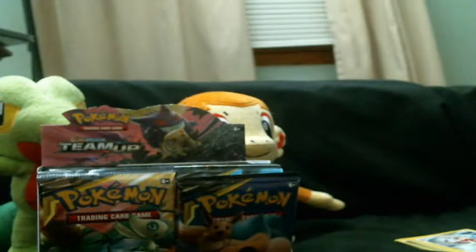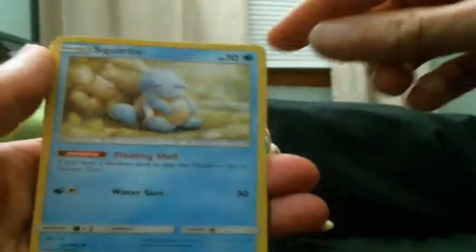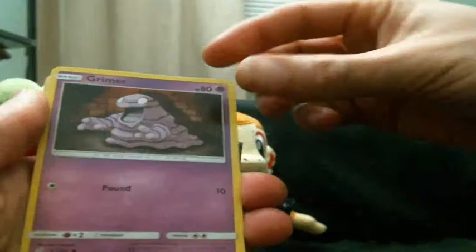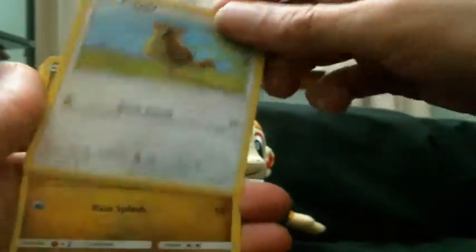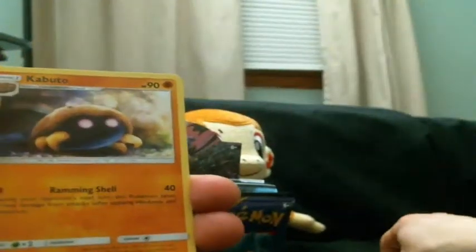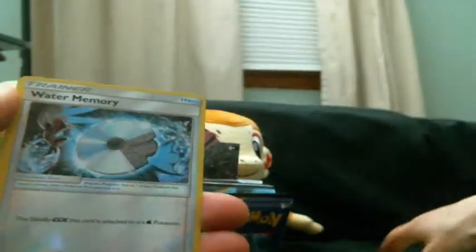Third pack: Squirtle, Tentacool, a regular Kanto Grimer, Pidgey, Dratini, Psychic energy, a Dana trainer, Kabuto, Nita — I'm gonna assume she's the one who does the Battle Tree stuff — reverse Water Memory, and a holo Articuno — yeah, you can barely see it there.